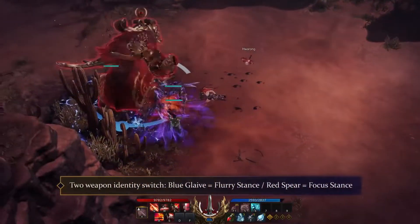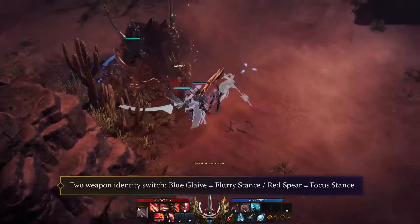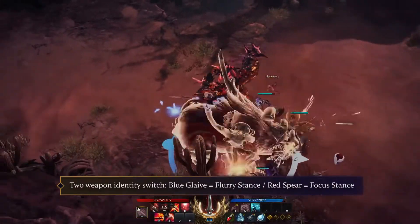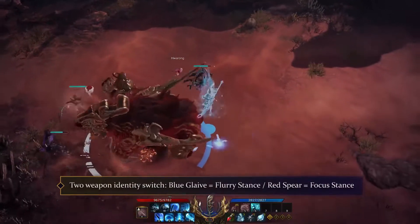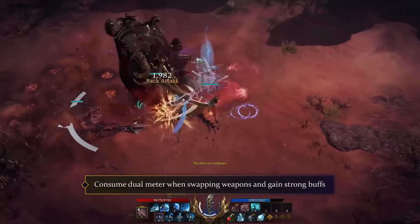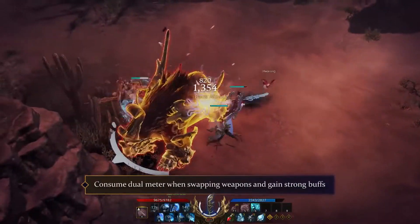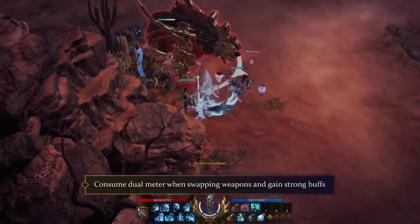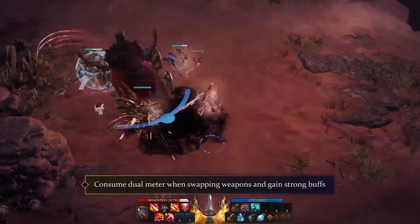Unlike other classes, the Glavier has an identity ability that they can use freely to swap between their weapons. One of these is your Glaive — your blue weapon, also known as the Flurry Stance — and the Spear, which is your red weapon, known as the Focus Stance. Each weapon opens up a completely new ability kit, but balancing and knowing when to swap between these weapons is really what this class is all about, as your identity is built all around this. Your identity comes with a dual meter that splits into three levels. Using skills will fill up your identity meter and you will consume the built-up meter as soon as you switch weapons to activate specific buffs. These buffs are also dependent on how many levels you filled up before swapping weapons. Your main aim is to fill up those dual meter levels and then swap back and forth to keep yourself buffed up at all times.